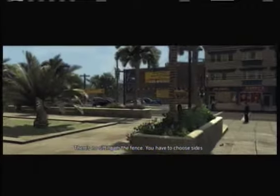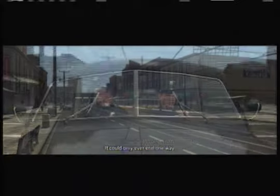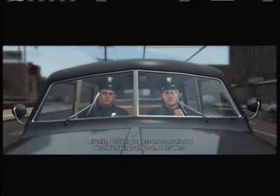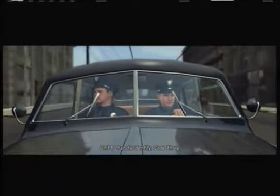Politics — there's no sitting on the fence. You have to choose sides. A brown paper envelope, or a Greyhound ticket to Palookaville. It could all be over in... All units, 2-11 in progress and shots fired at Westlake Savings and Loan. 1415 West 3rd Street, unit to handle, identify.